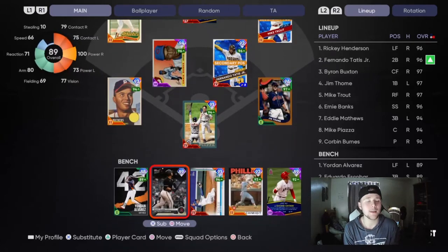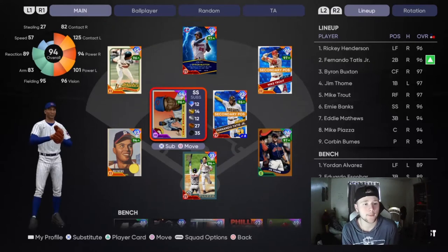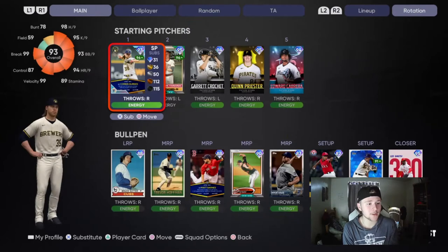The pitching is where we have a lot of changes because we've been doing a lot of grinding for Team Affinities and other stuff. Corbin Burns is Parallel 5, the Super Fractured Parallel. We are going to debut him today for the squad. We also unlocked three new pitchers.